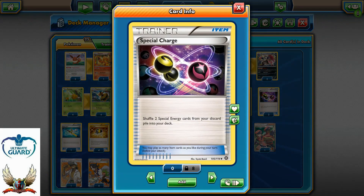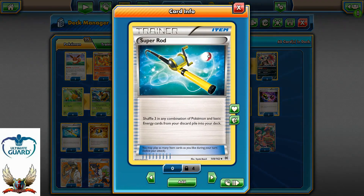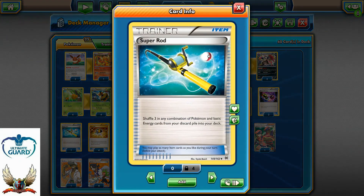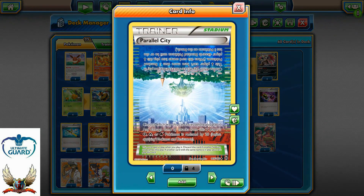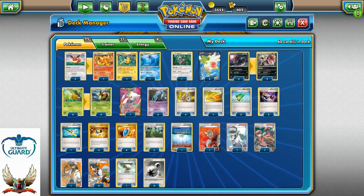Two Special Charge cards are very important since we're only running four Double Colorless Energies — if one is prized, Special Charge lets us recover them. Super Rod might seem odd in a Wesprit deck since you're not running basic energy cards. The theory behind it: I'm also running one copy of Parallel City, so I can use Parallel City to remove my Shaymins from the bench early, then recycle them back with Super Rod in the late game.